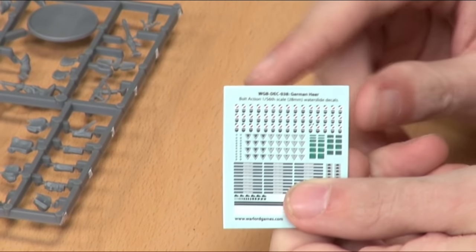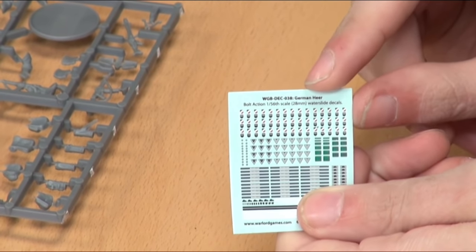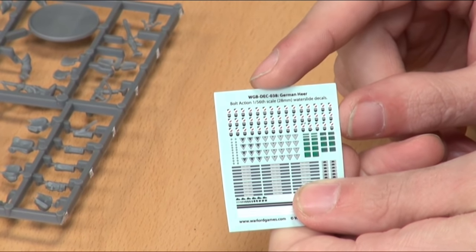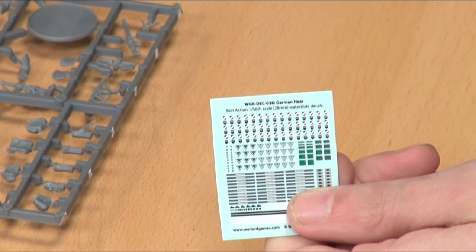You have your regular ranks. The little shield emblems — the two little shields — are paired for the helmets. A lot of the helmets on the sprues have helmet covers on them, so you may not have to worry about those too much. But if you want that last little bit of extra detail, there are one or two on the sprues that'll take them.